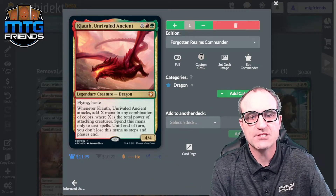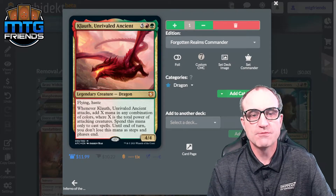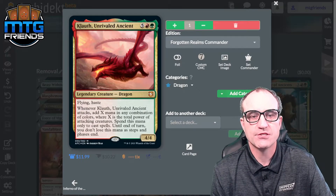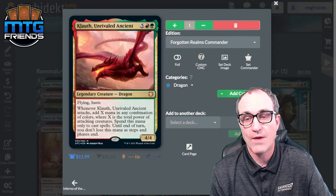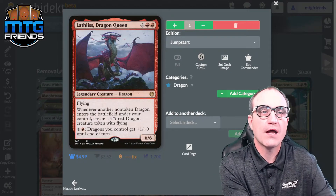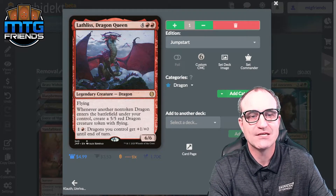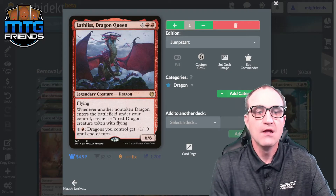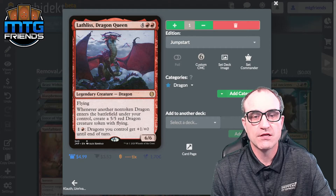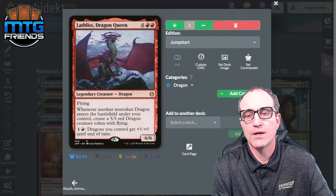Klauth, Unrivaled Ancient — seven drop, maybe a bit expensive, but flying and haste. Whenever Klauth attacks, add X mana in any combination of colors where X is the total power of attacking creatures; spend this mana only to cast spells until end of turn and you don't lose this mana as steps and phases end — incredible mana ramp. Lathliss, Dragon Queen — six drop 6/6 flying. Whenever another non-token Dragon enters under your control, create a 5/5 red Dragon token with flying, and for two your dragons get +1/+1 until end of turn.